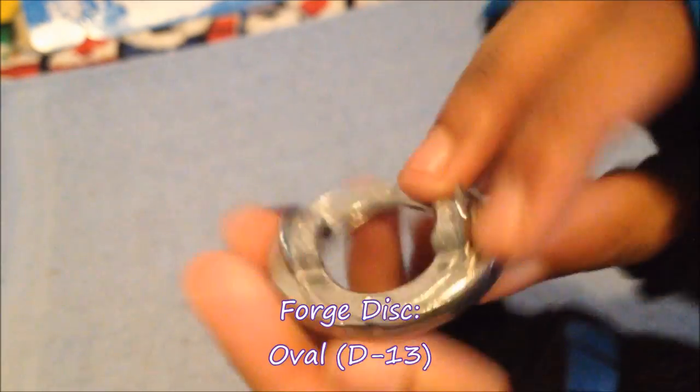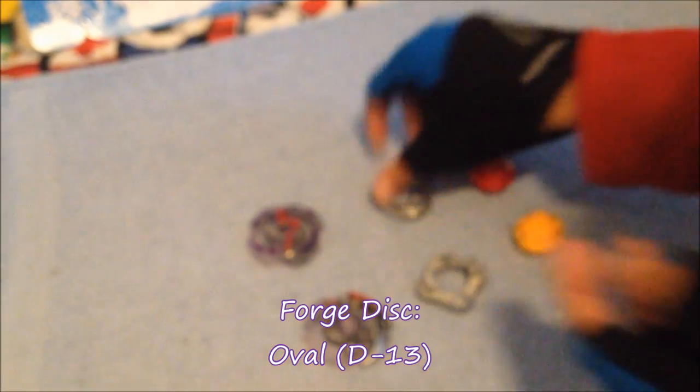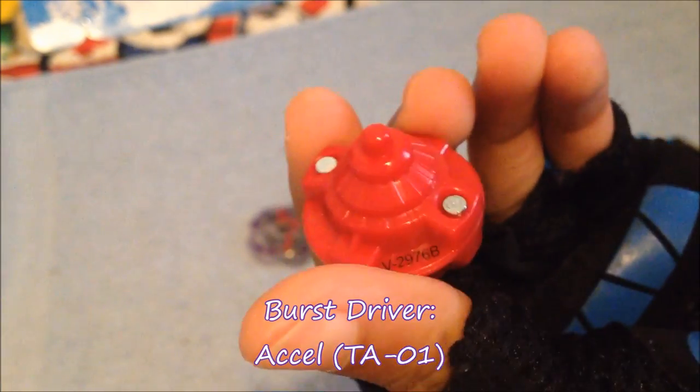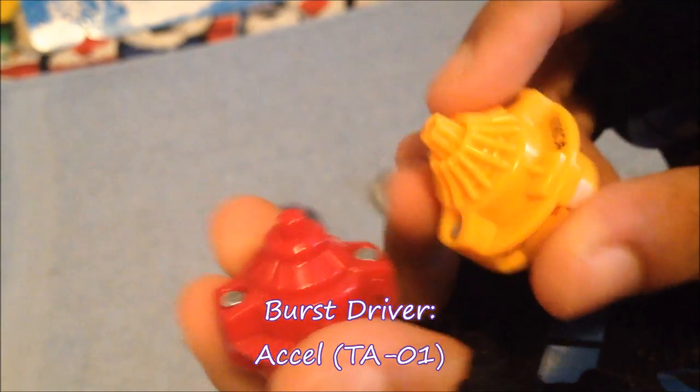Forge disc: Oval. My first Oval, compared to Forest right here. Then we have Burst Driver Axel — my third Axel. Unlike Jaggy, which is like an evolution attack-evolution tip right there.